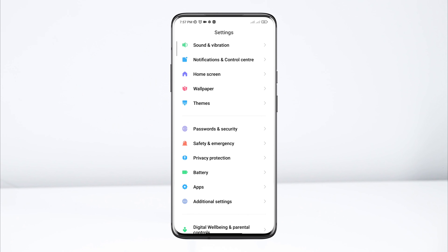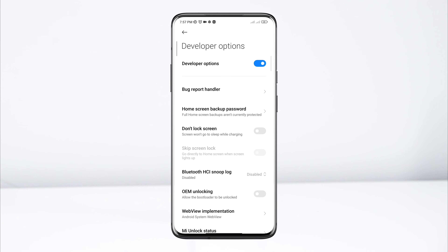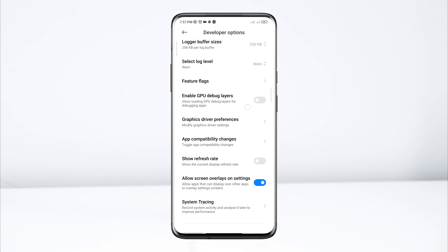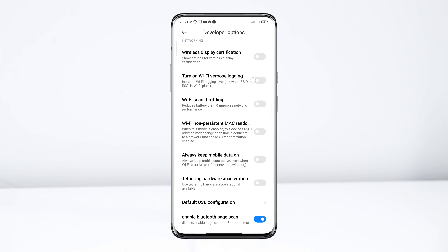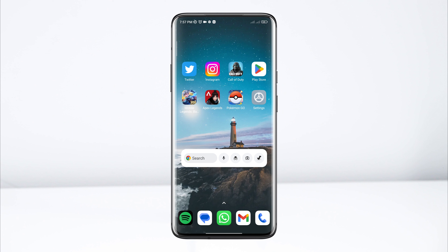Open Settings. Scroll down. Tap Additional Settings. Tap the Developer Options. Now scroll down a little bit. First, enable the Wi-Fi scan throttling from here. Choose 'Always' to keep mobile data on. After that, check your internet speed and stability.